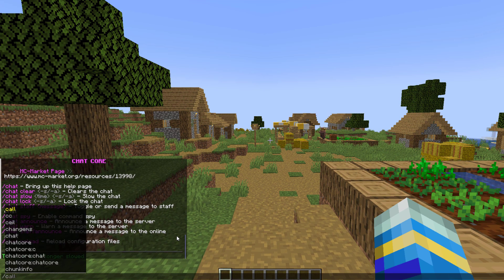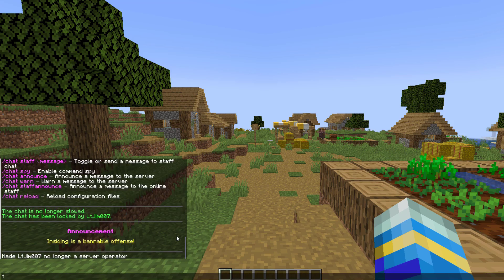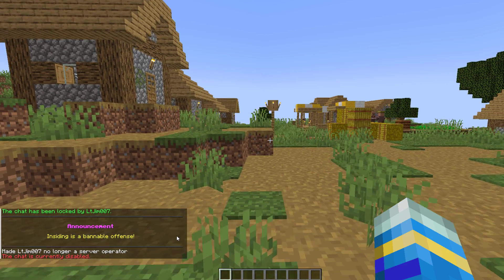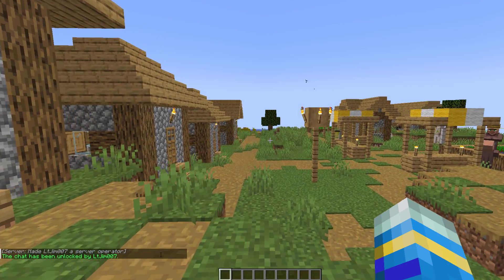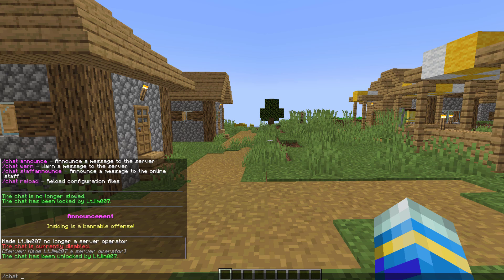What you can also do is the chat lock command. Now if I once again de-op myself, no one is going to be able to talk in chat apart from operators, as it has been disabled. Then you'd want to repeat the command in order to enable it again — /chat lock — and there we go, it has been unlocked and now everyone can talk.